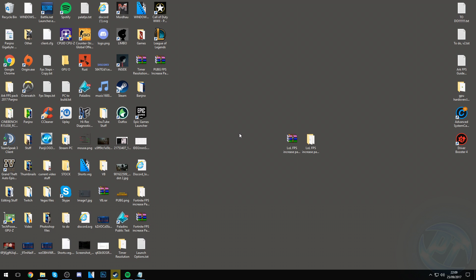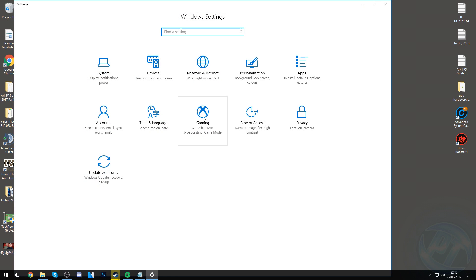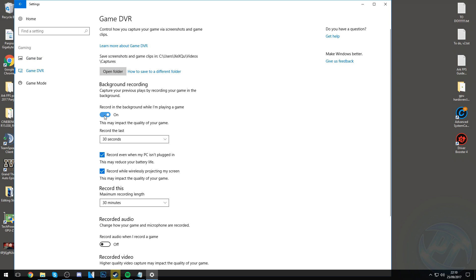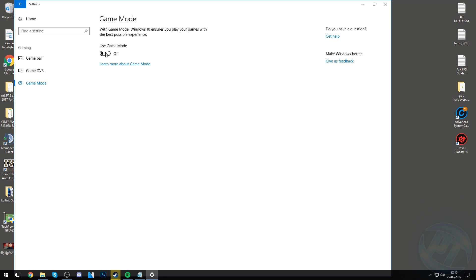For Windows 10 users, go into Windows gaming options. Click your Settings cog and go into the Gaming tab. Go to Game Bar and turn all of those off. Go to Game DVR, turn off recording in background and record audio. Then go to Game Mode — I personally like to turn Game Mode off, as it's experimental and some people report better FPS with it on, some report worse. You can experiment, but to stay safe I turn it off. Once done, exit out.